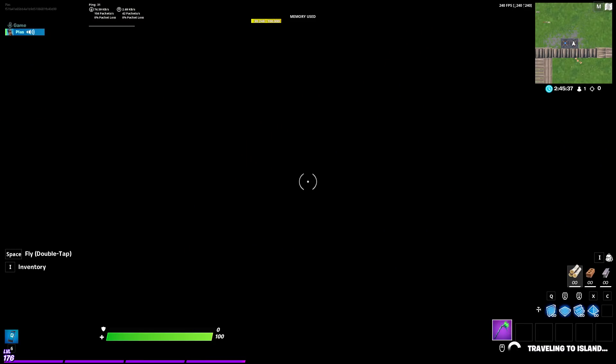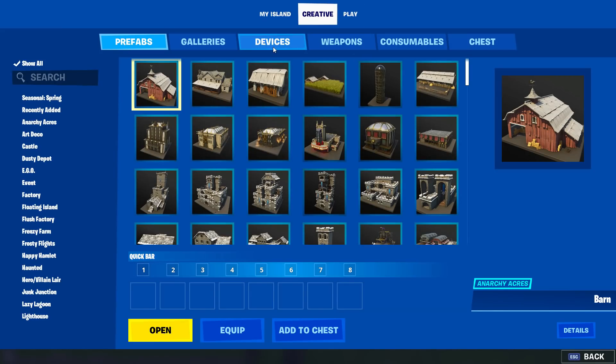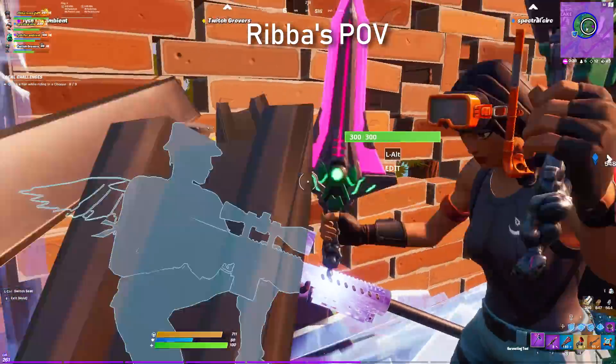All right so I gotta go check my island real quick — I'm like 99% sure you can't get boats in creative, and the next shot is actually with a boat.